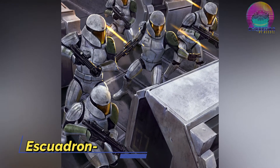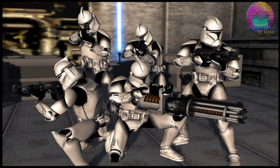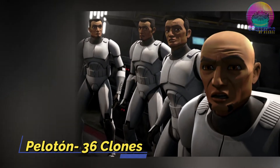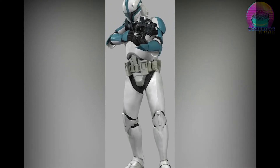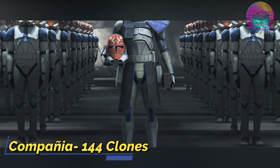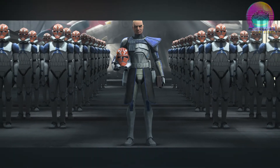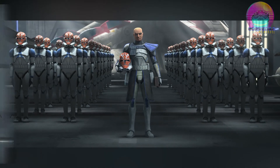Comenzamos con el escuadrón, la unidad más pequeña en la estructura de mando, contando con tan solo 9 clones liderados por un sargento. La siguiente sería un pelotón, compuesto de 36 clones, equivalente a 4 escuadrones, liderado normalmente por un teniente. Después del pelotón le sigue la compañía, compuesta por 144 clones más el personal de apoyo, equivalente a 4 pelotones, y era liderada por un capitán. Un ejemplo de una compañía famosa era la compañía Improko.